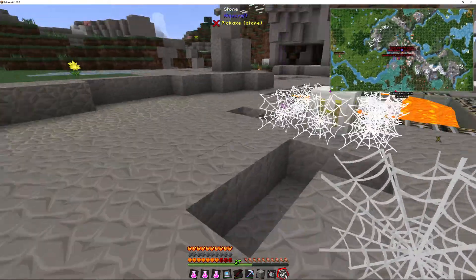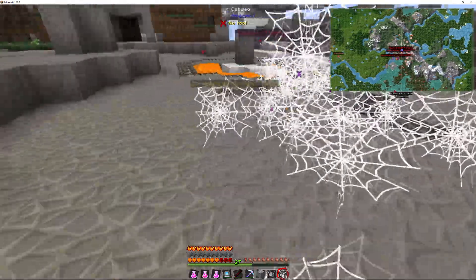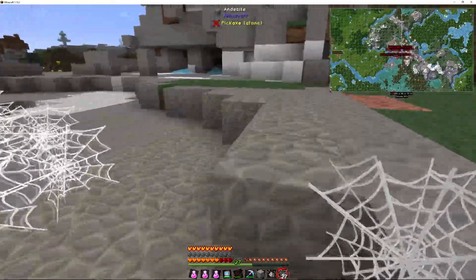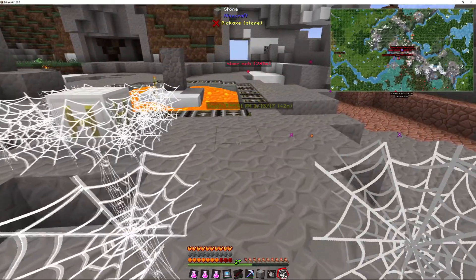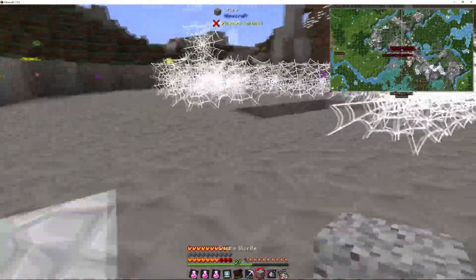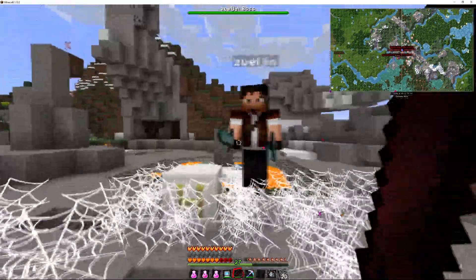Place the cobwebs like so. This guy throws splash potions of slowness as his thing, so I guess it's basically like being caught in a cobweb. Let's go ahead and put the diorite, summon this guy, and get him stuck in the cobwebs.